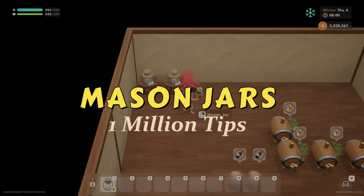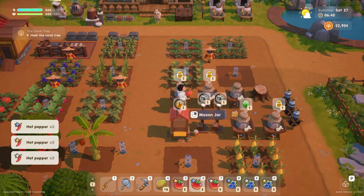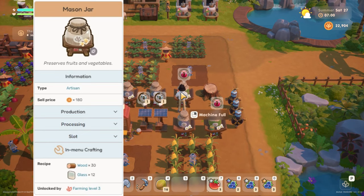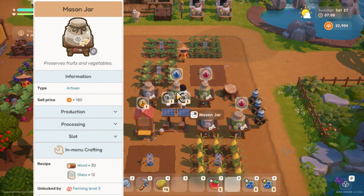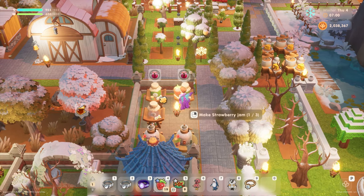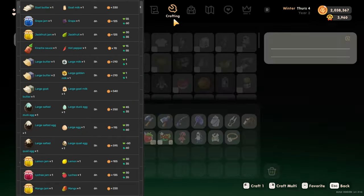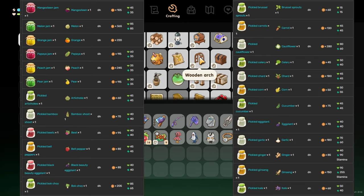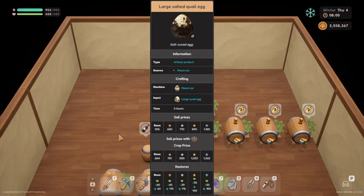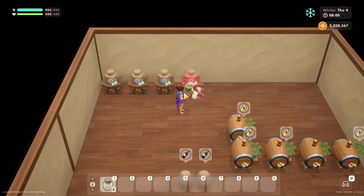Tip three: Mason jars. A mason jar is a type of artisan equipment that produces a variety of artisan products, including jams, pickles, tempeh, salted eggs, and butter. It can be crafted after the player reaches level 3 in their farming mastery. Players need 30 wood and 12 glass to make it. Mason jars can process all eggs and milk and most fruits and vegetables, but cannot process any coconut. The average mason jar takes 5 to 6 hours to process. The highest price of all mason jar products is the large salted quail egg at 595 coins. Players can find large quail eggs when raising quail in the coop, which can be bought when the town rank reaches rank B.